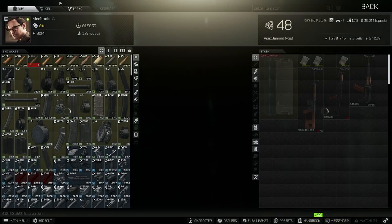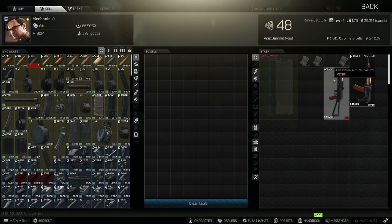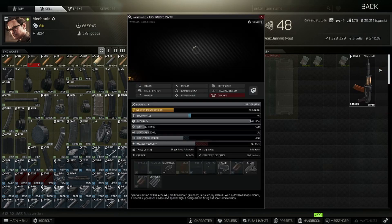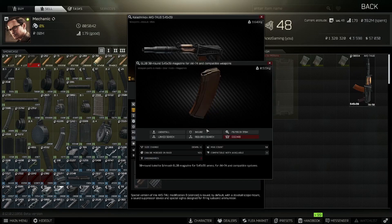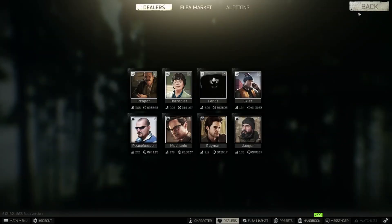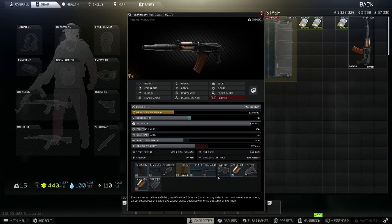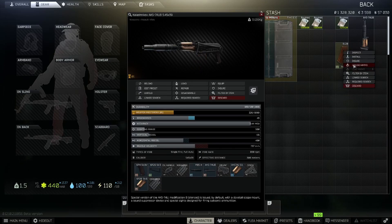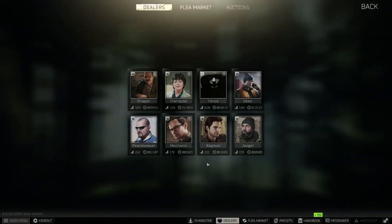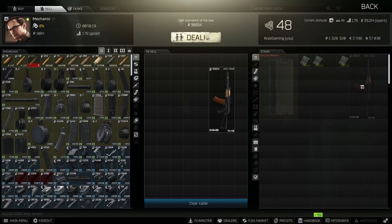Let's sell all that stuff - it's just money everywhere to be honest. 22k, so that's 12k profit - paid 13 for it. This one with the suppressor is worth 38,000 rubles. I'm actually interested what's in this magazine - I'm pretty sure it's going to be BP. Yeah, BP. The suppressor on that is making it worth a ton. Go ahead and sell - 38,000 rubles right there, that's like a 20k profit.